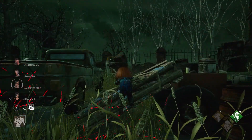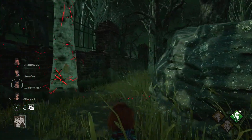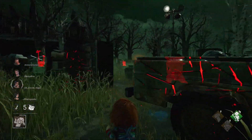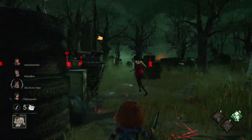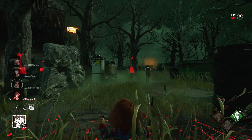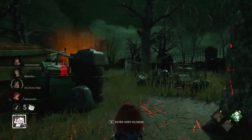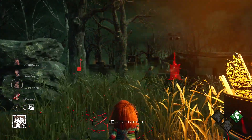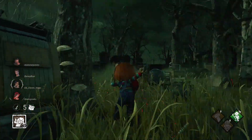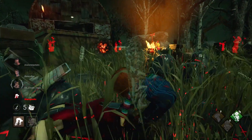If you plan on playing more aggressively, I'm going to recommend that you save Hidey Ho mode for its other uses. First up is going to be Slice and Dice, a lunging attack that's going to help you close the distance — very useful if you're chasing survivors in a big open area. The other one is going to be the ability to Scamper, which allows you to duck underneath downed pallets. This is useful in situations where survivors are trying to bait you into loops and they drop the pallet in front of you. Make sure you save Hidey Ho mode for exactly when they drop the pallet, use your Scamper to get underneath it, and close the distance to punish accordingly.